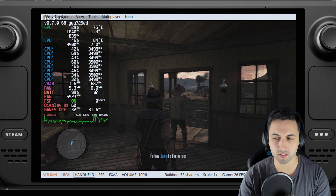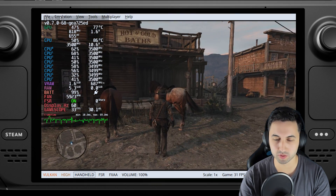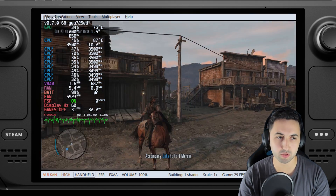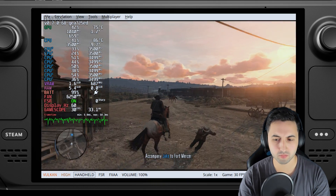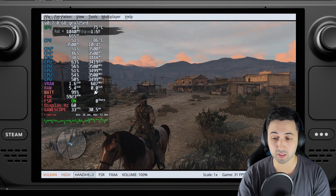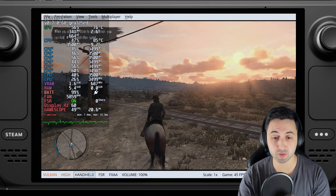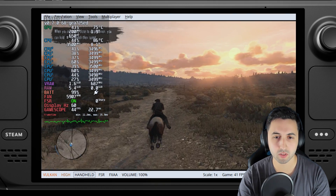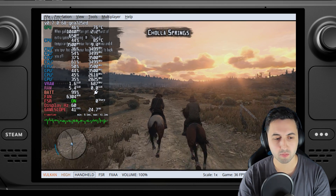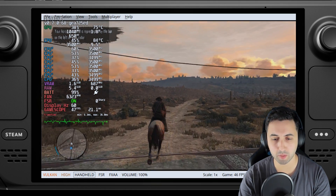It says there: building shaders. You can also play this without the overlay text on screen — this is just for testing purposes. As you can see, in the city we're more consistently in the 30s. I'll stay on Handheld mode to keep the GPU load lower. The frame rate is unlocked so we're hitting 60s in open areas and 30s in demanding ones. Personally I'll just lock it to 30 by disabling the 60fps patch. Launch it without the patch, play on Handheld mode, FSR plus FXAA — looks great. It runs fantastically well.